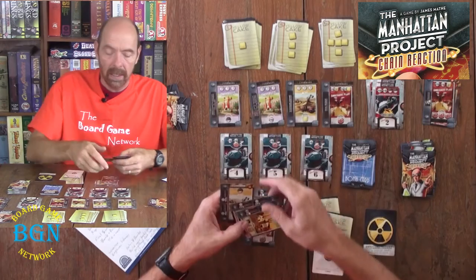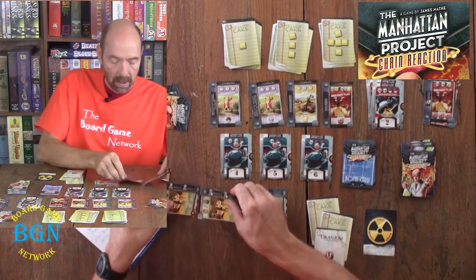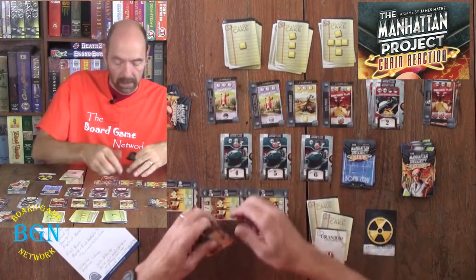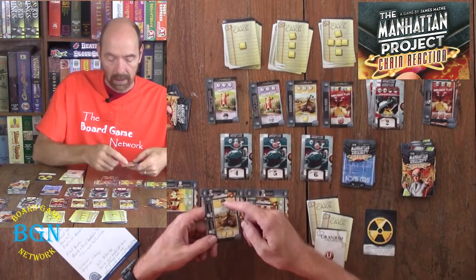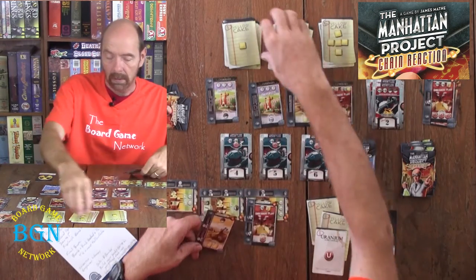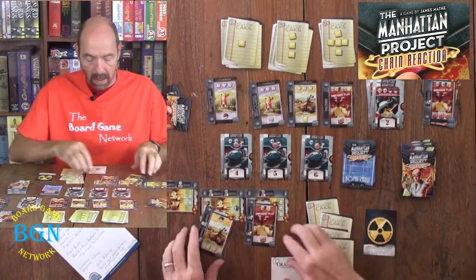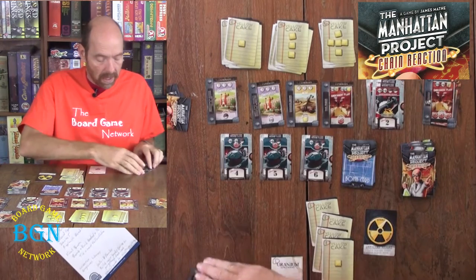Let me show you how to use a landmark card. I've got 2 scientists and 2 laborers. I could take 3 of those and get an engineer, then take the engineer and get 2 yellow cake — so I've developed 2 more yellow cake. All these cards go away.